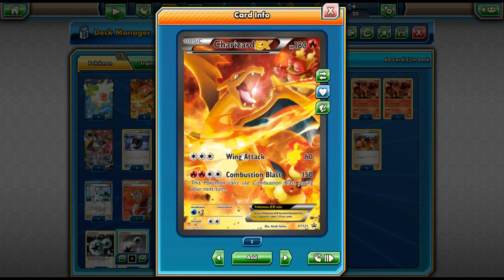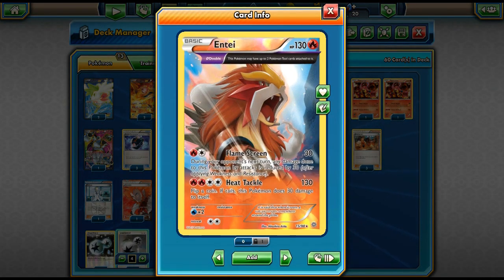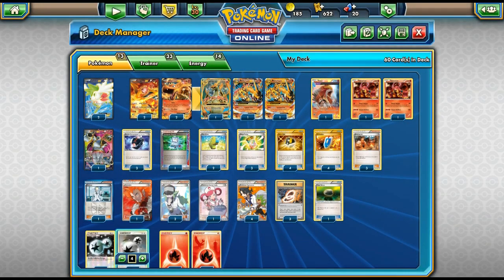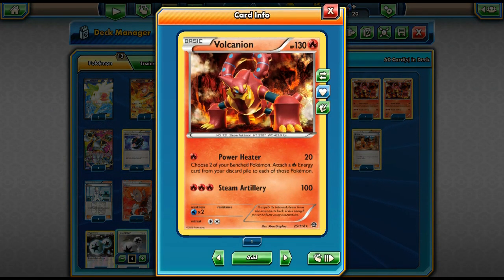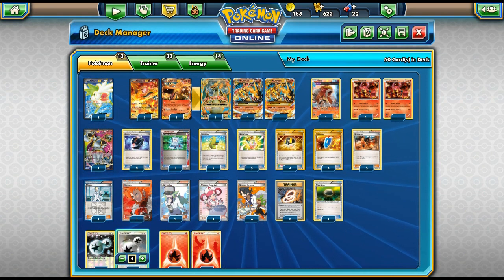We also play the other Charizard because Combustion Blast does 150 damage, which can knock out things to win the game. We're playing two non-EX Pokémon — Entei is a great late-game non-EX attacker that only gives one prize, does 130 damage, and is easy to power up with Blacksmith and DCE. We also play two Vulcanion for Power Heater, another way to slowly build up Mega Charizard and get energies back in play.